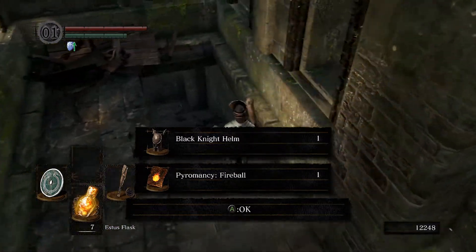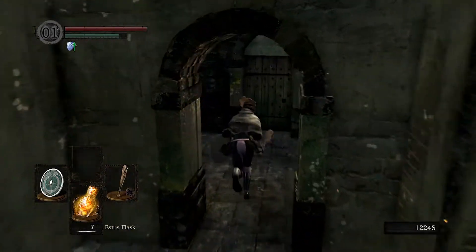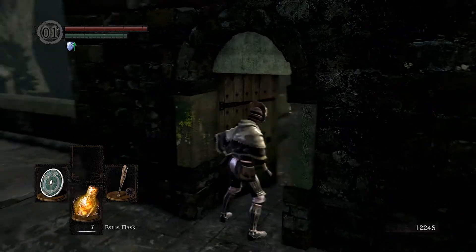Black knight helmet, fireball — okay, that's good. I think I have the key to this. Yeah, there's the basement key.